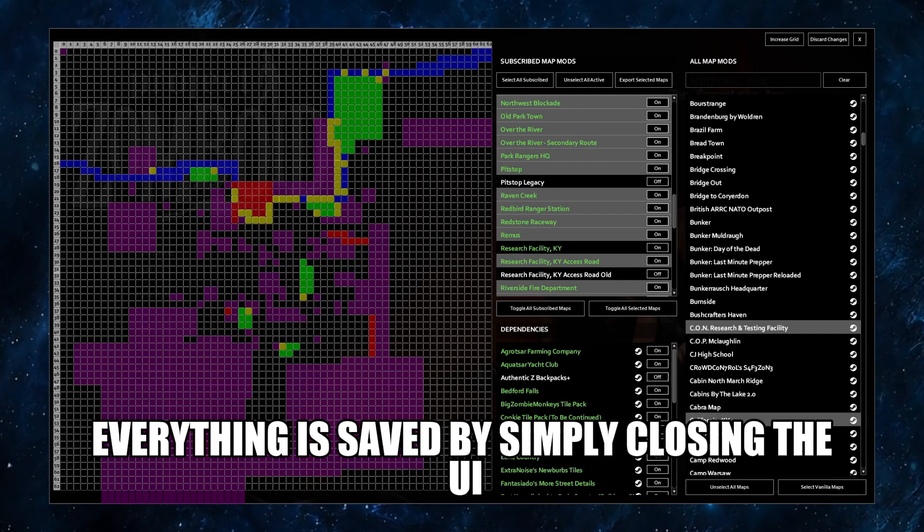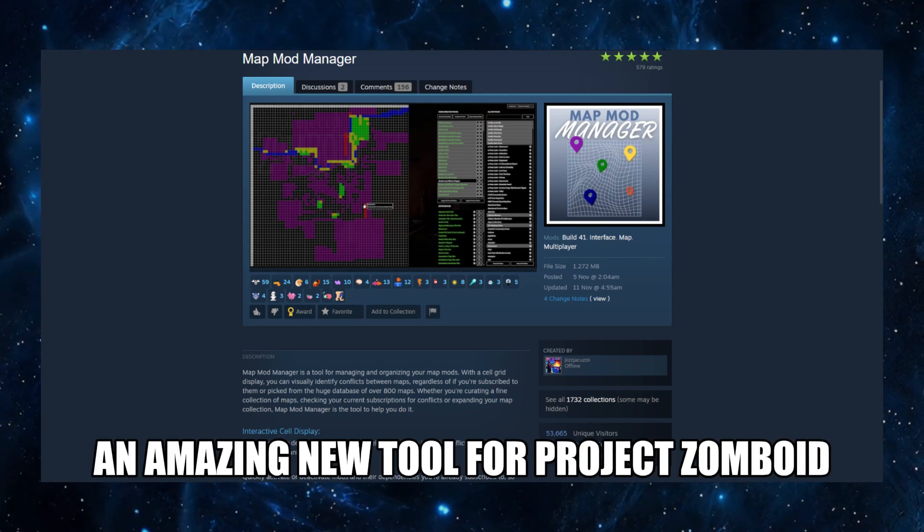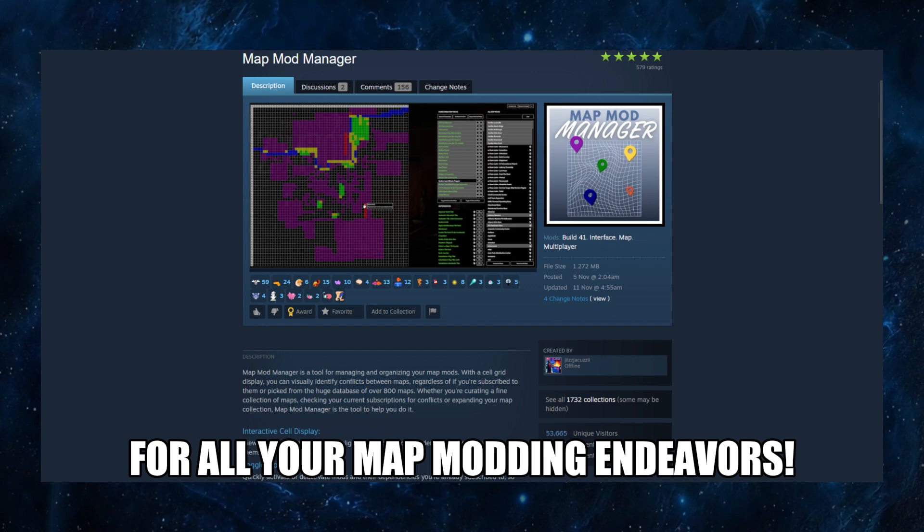When you're all done, everything is saved by simply closing the UI. And that's Map Mod Manager, an amazing new tool for Project Zomboid that will be extremely helpful for all your map modding endeavors.